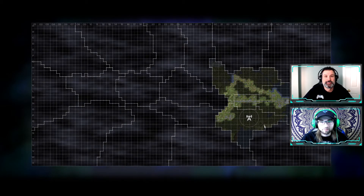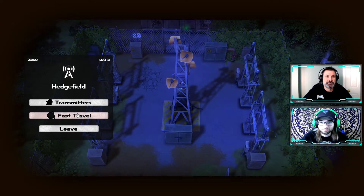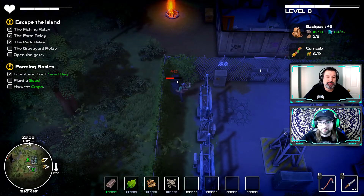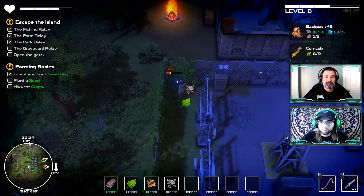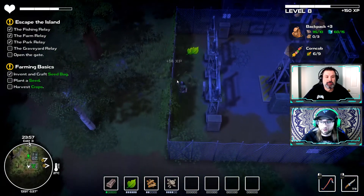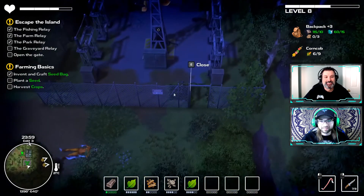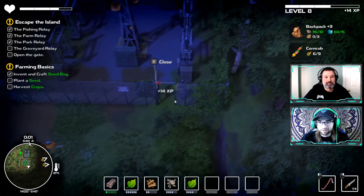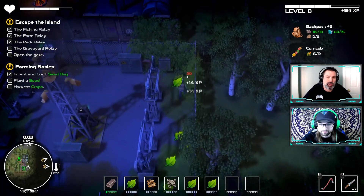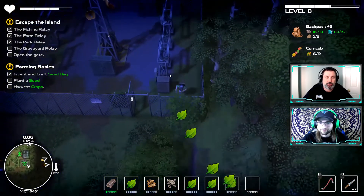Scott highlights that the skill tree can become quite specialized, making him wonder if multiplayer will ever be added. For example, one player could specialize in building, farming, and cultivating while another focuses on combat — complementary roles that would work especially well for the later map-cleansing objectives. Drew agrees, saying co-op is really the only thing missing given the large-scale map.